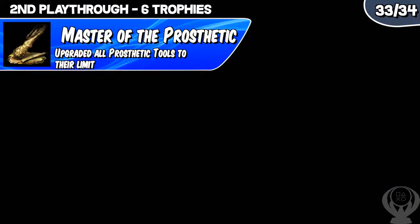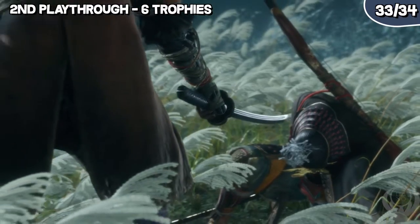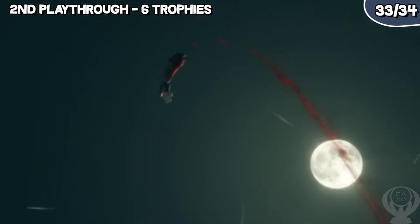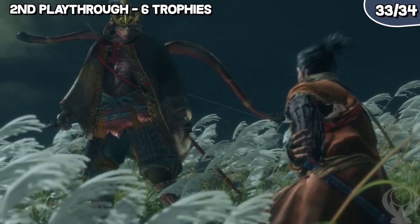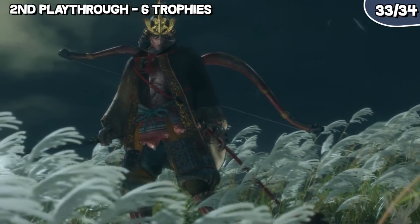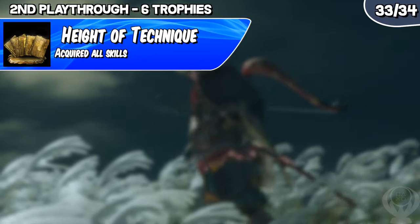After this comes the worst part of the game: grinding for the final skills. Grind in your New Game Plus playthrough since you earn more XP per kill. The best place is in the Ashina Outskirts at the stairway idol during the second phase when Ashina Castle is on fire — five enemies you can stealth kill for XP and money extremely fast. This step took me approximately 2-3 hours to finish grinding for all missing skills. Getting your final skill will earn you the trophy Height of Technique.